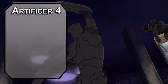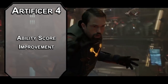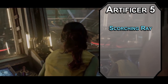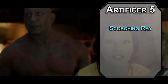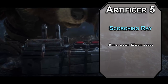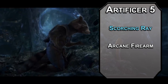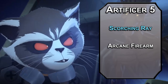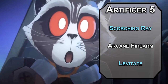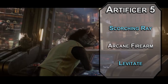Fourth level Artificers get an ability score improvement — pump your Dexterity and Intelligence for better firepower with a magical weapon and with Fire Bolt. At 5th level, Artillerists can learn Scorching Ray, which fires 3 ranged spell attacks dealing 2d6 fire damage each. You can upgrade one of those thanks to the Arcane Firearm from Artillerist, which lets you add 1d8 to the damage of one attack roll per round as long as it's a spell attack. You can also pick up Levitate to lift a creature 20 feet in the air and move them another 20 feet on follow-up turns — send them up, send them down, and blast them around with your turret as a bonus action while they can't land.